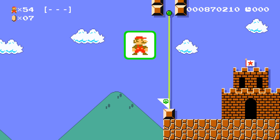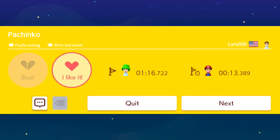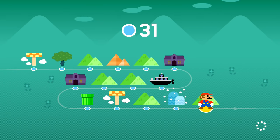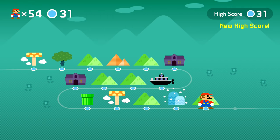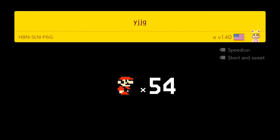I like that one — it had a fun concept and interesting execution. Course clear, I'll give that one a like. Now time for level 32 — we have 54 lives and it's Mario 3 style, so that's cool.